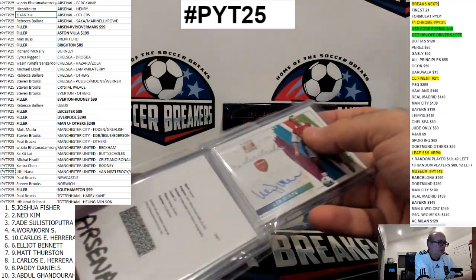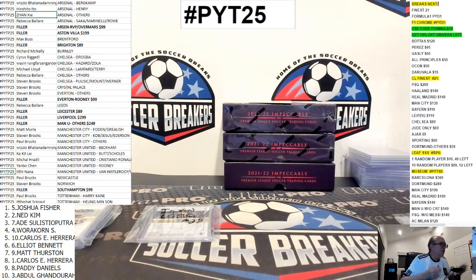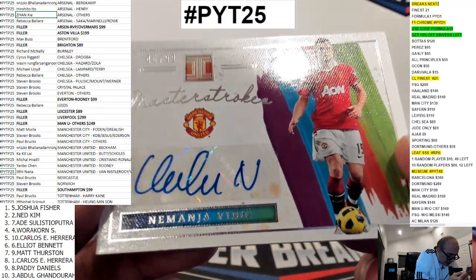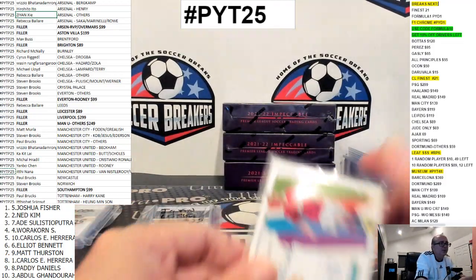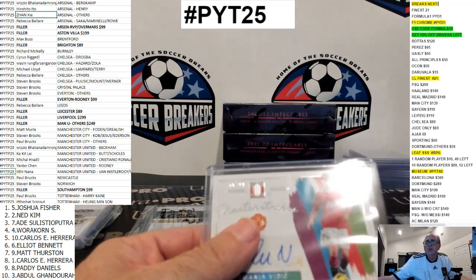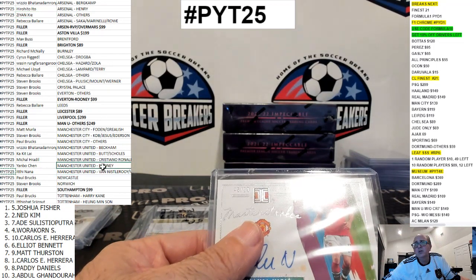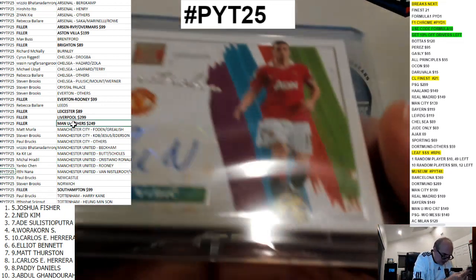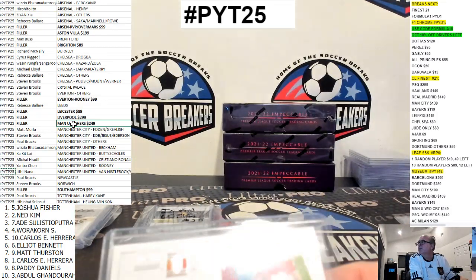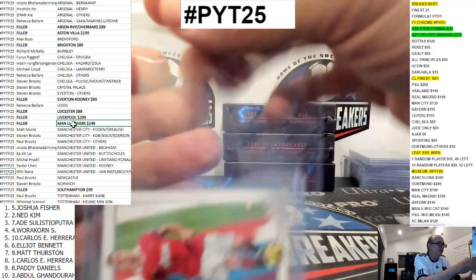Oh nice — Ronaldo's stainless steel, that's sick. Okay, who's this? Nemanja Vidic, 46 of 99 — Nemanja. Man U. That's got to be Man U. That's got to be Man U Others, right? Vidic and Man U — so Man U Others is going to be in the filler. 46. Elliot Bennett in the sixth spot — got a Vidic auto.